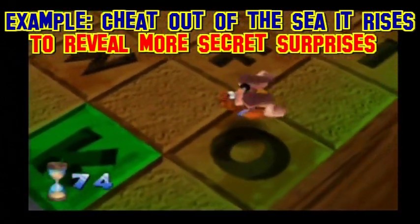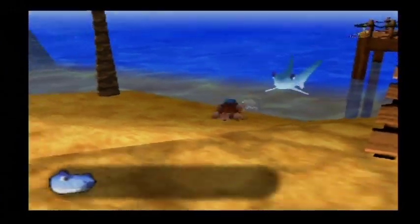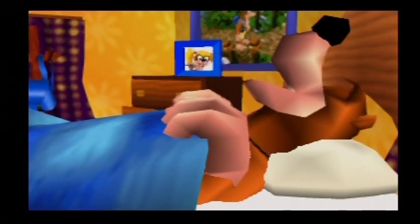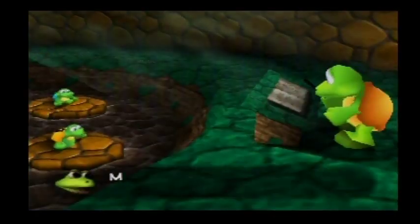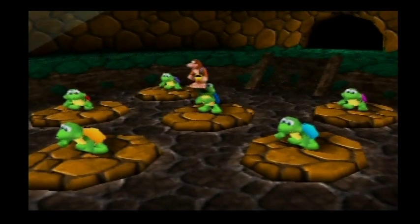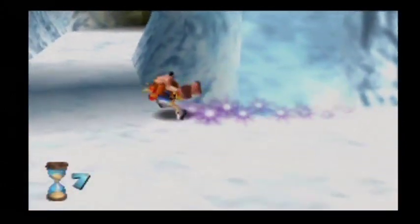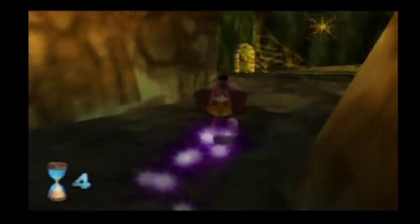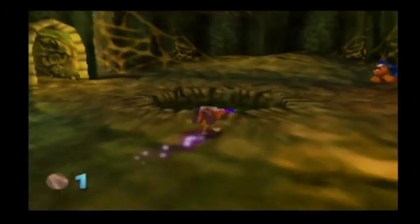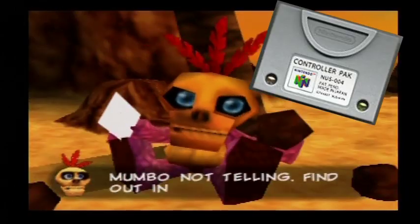I used to have dreams about how to get these items, and sometimes Snacker would haunt my nightmares. This game was in my dreams more than any other game I've ever played — and that's both symbolic and ironic because its codename was Project Dream. The best theory is that you were supposed to switch cartridges while the N64 was still on, because the RAM had a glitch where it still stored memory for 10 seconds after being left on. However, in 1999, Nintendo released a new N64 model that reduced the time from 10 seconds to 1 second. Rare decided that wasn't enough time and scrapped the idea — but why didn't they have a plan B, like a memory card to transfer the data?